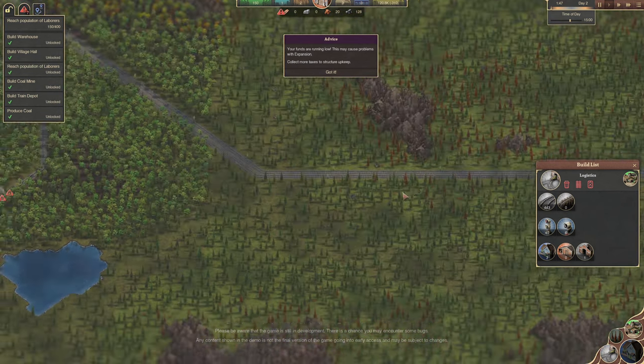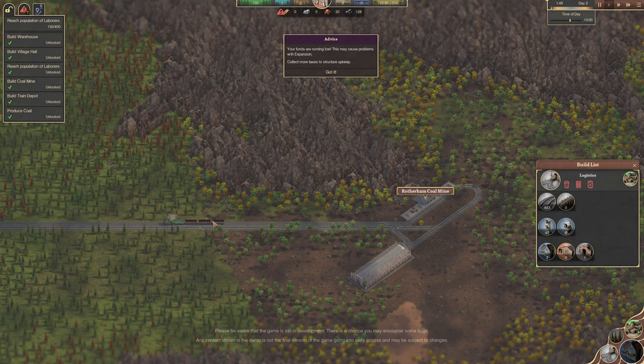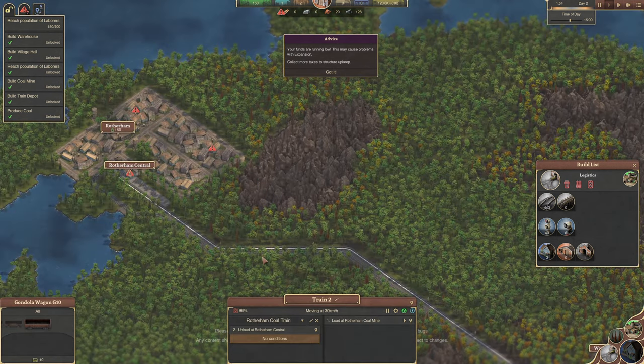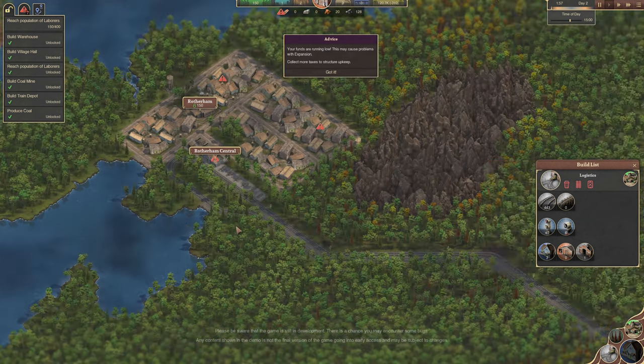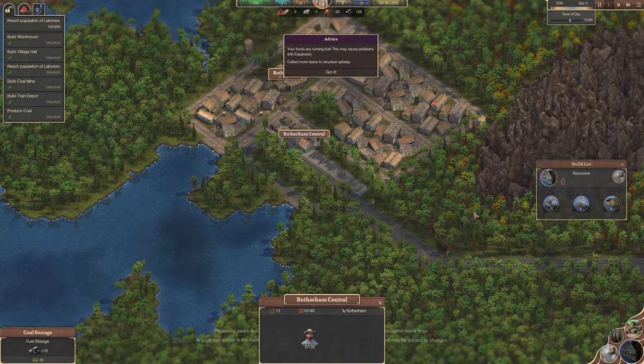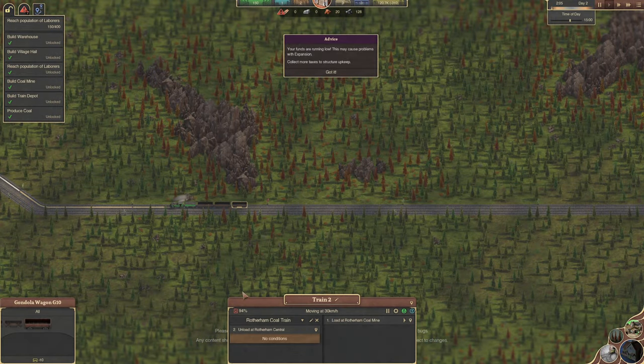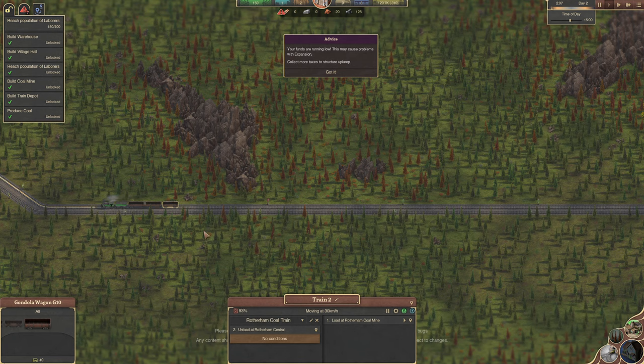Have we got a coal train? We did have a coal train. What are you doing? Unload at Rotherham Central. Have you got any coal? You've not got any coal. What on earth did I do in the last video? We've got coal stuff - I put that in so that you would... I've got you. We need to actually change our conditions then.